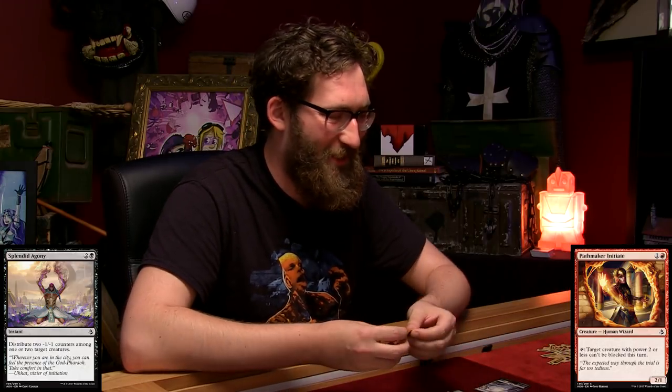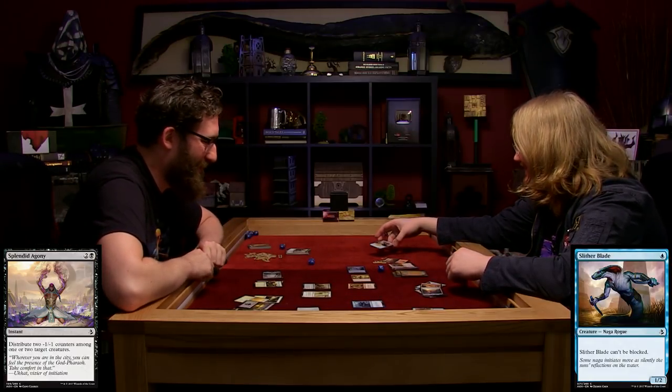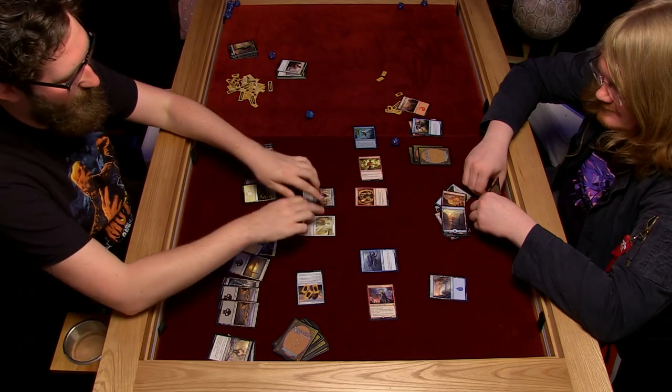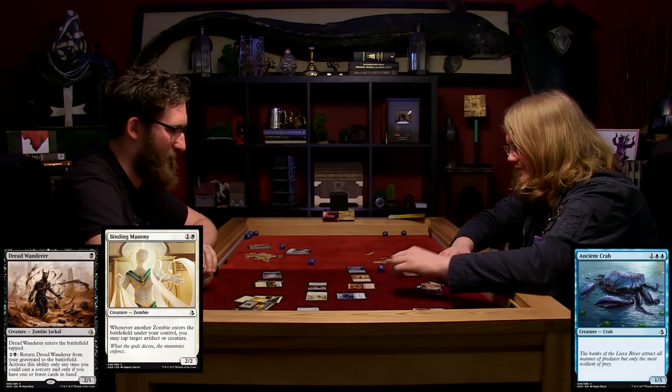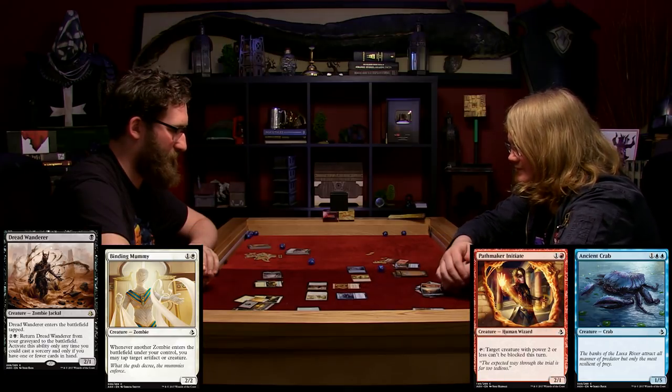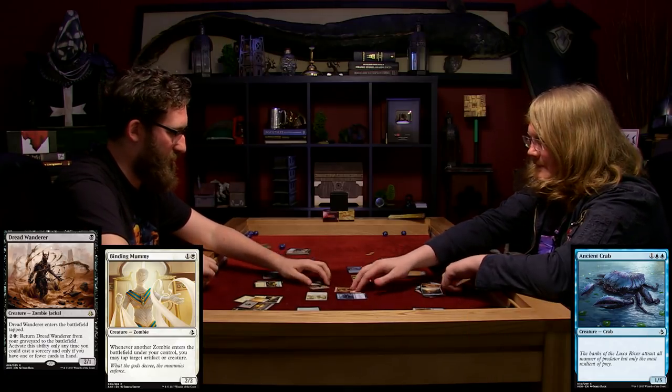That unblockable guy - you've had him out since turn one, just plinking away every turn dealing a damage. Just for the sake of it I'll kill him with both counters. He was my first. As long as he's dead. Then I'll attack with both of my guys - I block that one with the crab and that one with the other thing. So you die - and I die.